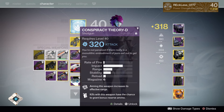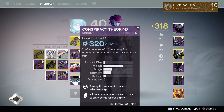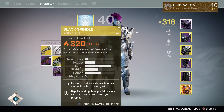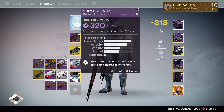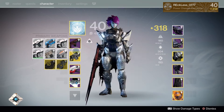For PvP I use the Mida Multi-Tool, Conspiracy Theory D, and the Cirrus GLB-47 with Grenades and Horseshoes. Depending on what I'm doing I'll switch from the shotgun to my Thousand Yard Stare. For PvE I've got my Haakon's Hatchet, Chelchis, Black Spindle, and I'll stick with the Cirrus. The majority of the time I'll be one of the Titans in the middle for Oryx, so I see no reason to switch to the Raze-Lighter — I'll keep the Cirrus.